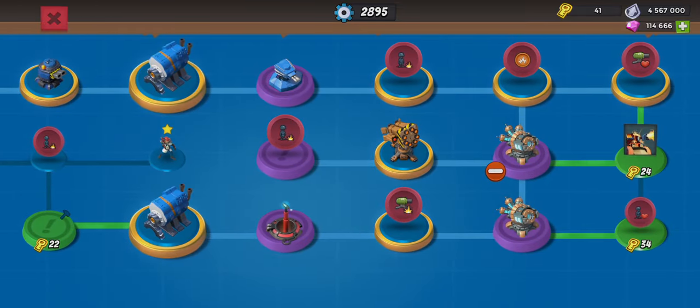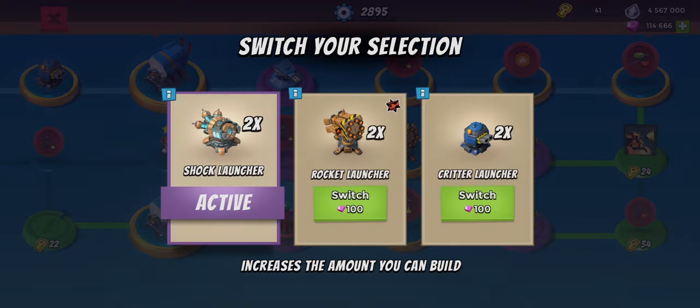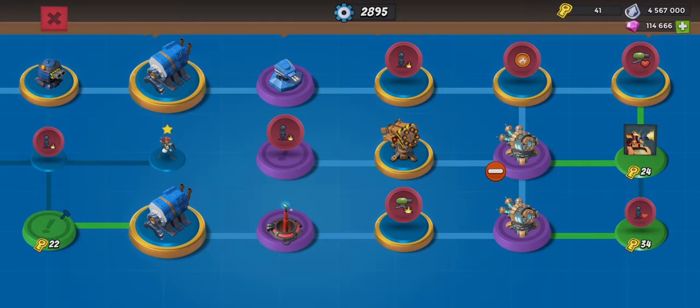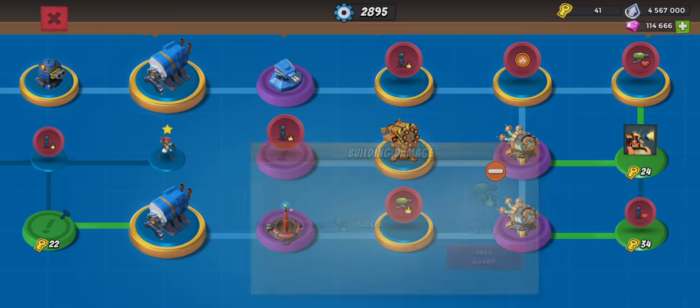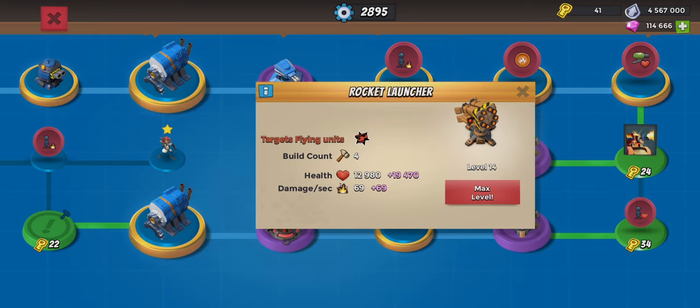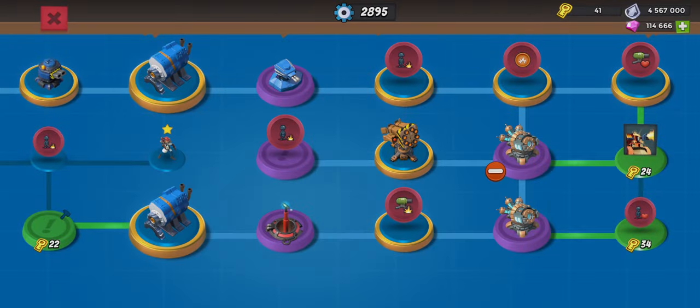Last video I made I think was about the troop damage — I unlocked that. So I went ahead over here, grabbed GBE, and of course the building health — tried to get that first. Then we went down and took the negative shock launcher, minus one. It wasn't too bad because we were going to pick up the two shock launchers, which counteracts the minus one. We went with building damage over troop health because we really do need more damage since we've unlocked their rockets.